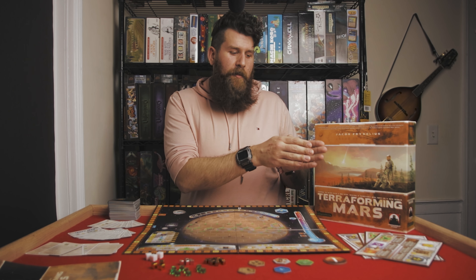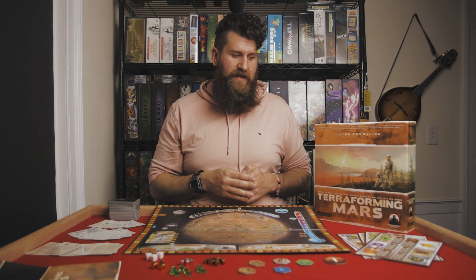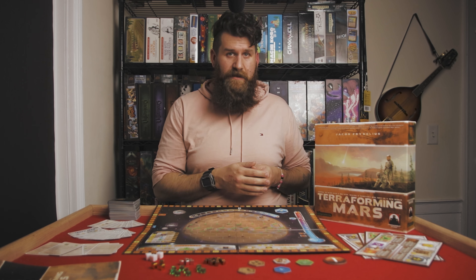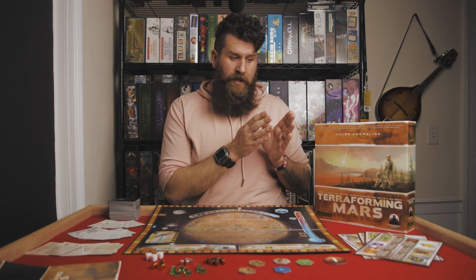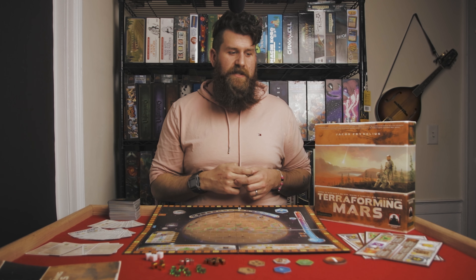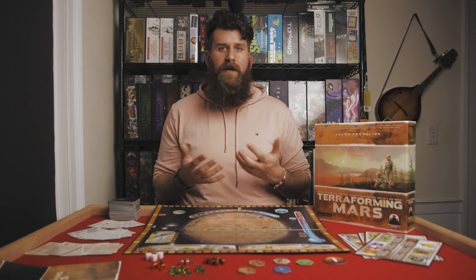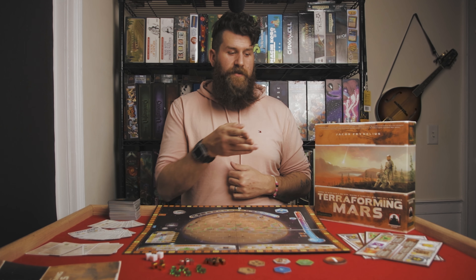Steel and titanium have special abilities. Steel can be used on cards with the building tag at a rate of 2 to 1 — so a 10-cost building card only costs 5 steel, and you can mix steel and mega credits. Titanium works the same way on space-tagged cards at a rate of 3 to 1 — a 15-cost space card costs only 5 titanium. These resources provide significantly better value than spending all mega credits.